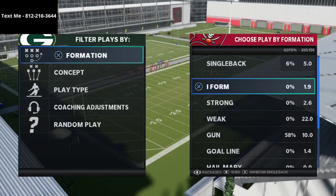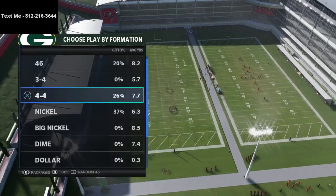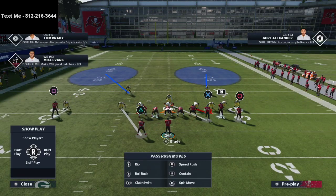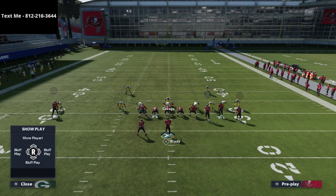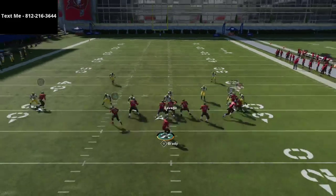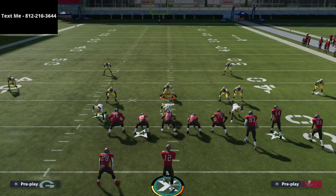Now I want to show you how to run this defense against Gun Bunch. It's very similar. Against Gun Bunch I sometimes spread the D-line instead of shifting to the running back side — it lets me use both defensive tackles to blow up runs. Most of the time I'll man the blitzing linebacker up on the tight end, shade coverage outside and down, then drop the defensive end on the bunch side into a zone so I only have to worry about the left side and middle of the field.